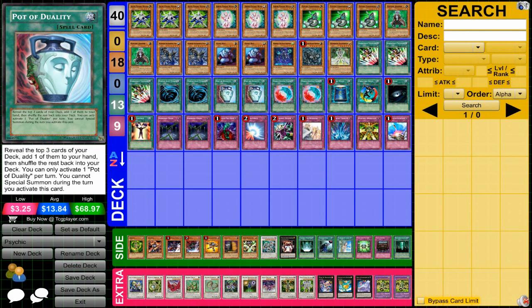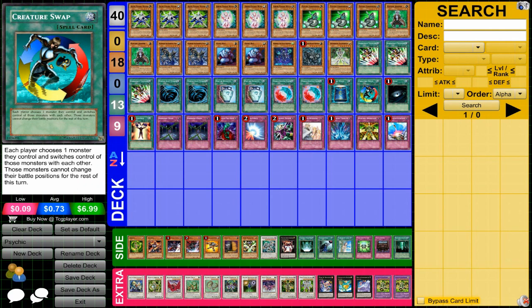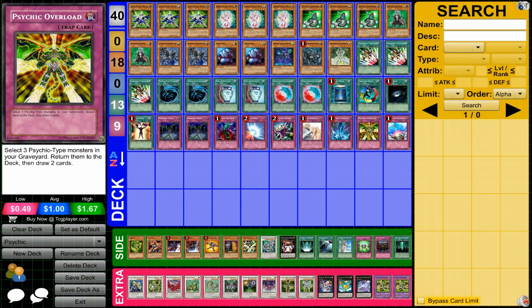For spells and traps: MST. Pot of Duality runs against the flow of this deck a bit because there's a good amount of special summoning, but you still need some draw power, so it's necessary in some cases. Miracle Synchro Fusion is great because you're going to be synchro summoning a lot and some will end up in the graveyard, letting you bring out a super powerful monster. Also one Book of Moon, Creature Swap — good with some of these low-attack monsters — Dark Hole, and Mind Control in a synchro-based deck. For traps, mostly staples, though we do have one Psychic Overload, which allows you to recycle your graveyard and draw cards. It can conflict with Grand Soil but is a really good way to recycle and get draw power.